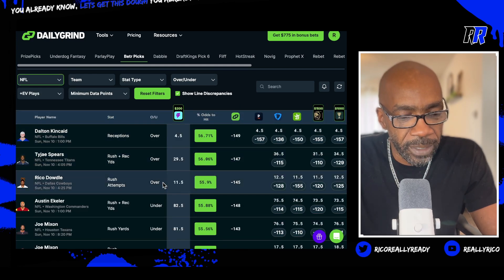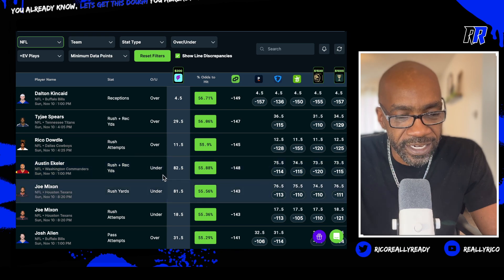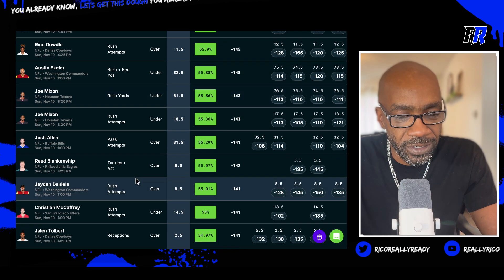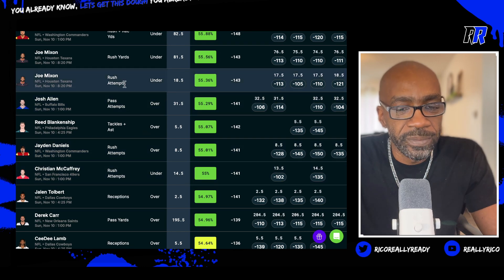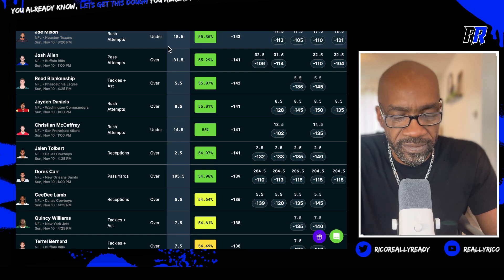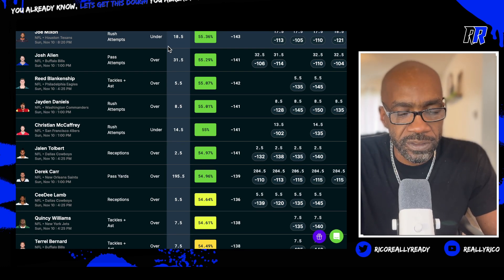We played the top five in the NFL already — Kincaid, Tajay, Rico, all the way up to Joe Mixon. We got Joe Mixon rushing yards, and then his rushing attempts is also sharp. I'm going to play Joe Mixon rushing attempts under eighteen and a half.